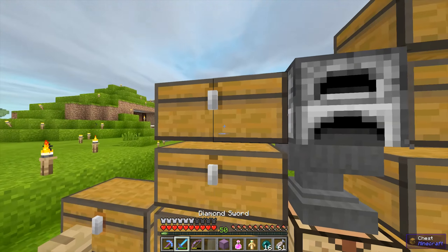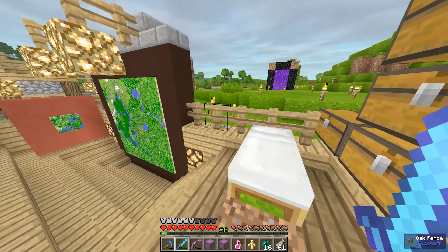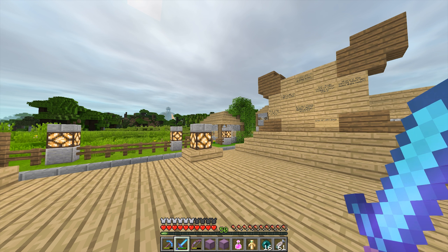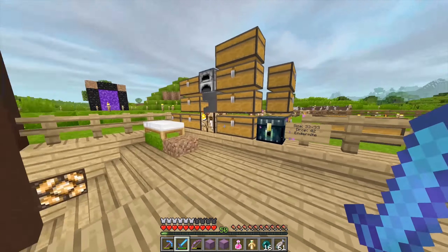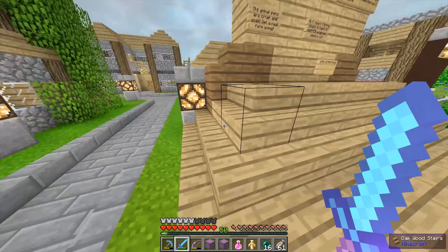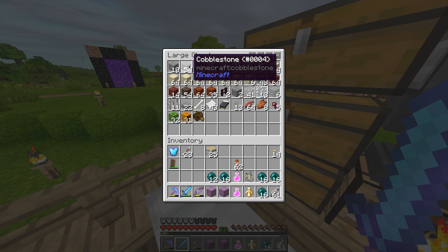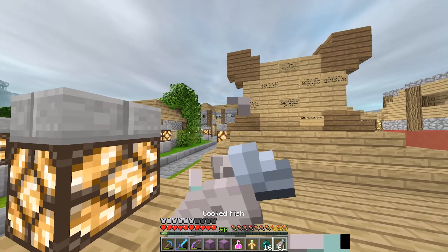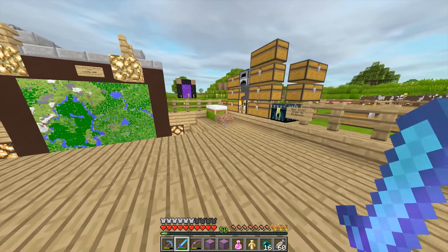So inside the shulker boxes I'm going to put a load of cobblestone. We're going to the End today, and I'm still ill by the way, so apologies for that. We're going to build a place to kill endermen - an enderman farm, I think it's called. I've got a bunch of sand here, got some more cobblestone - I don't really have that much but I think that should be enough, I hope.